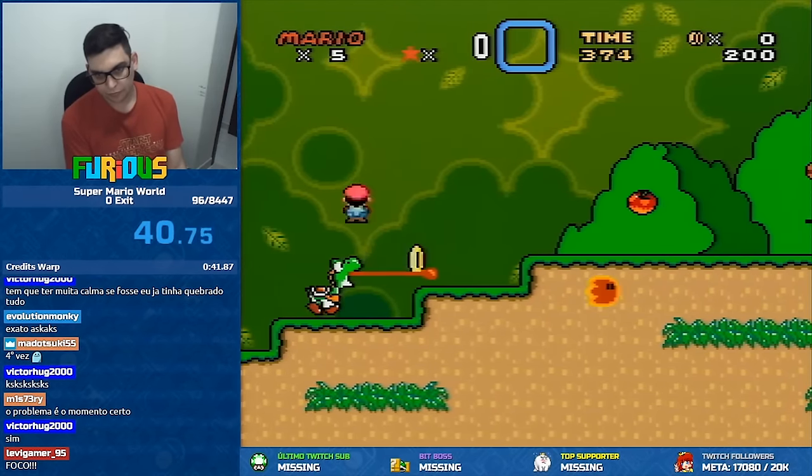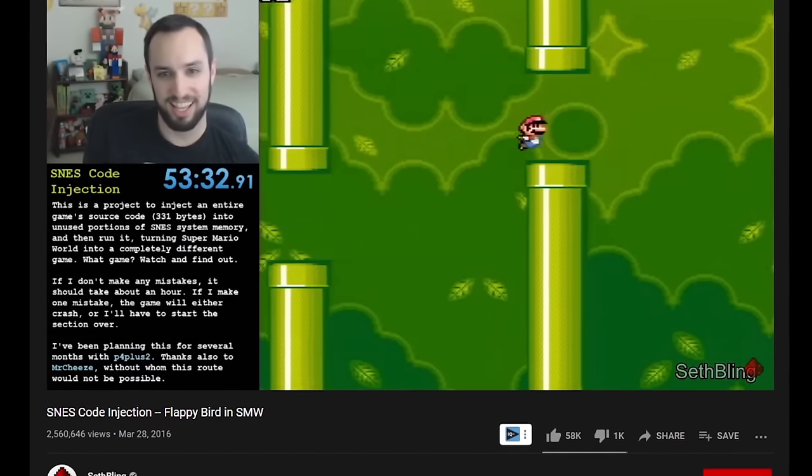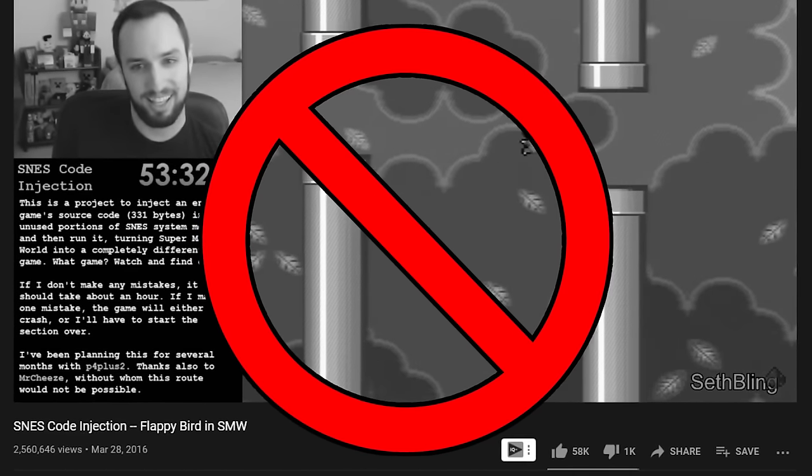Super Mario World, a game that is so glitch heavy that it's possible to be beaten in only 41 seconds. So it should be no surprise to anyone watching that the next TAS I talk about doesn't use any complex glitches at all, yet is still probably one of the more intricate TASes on this list.